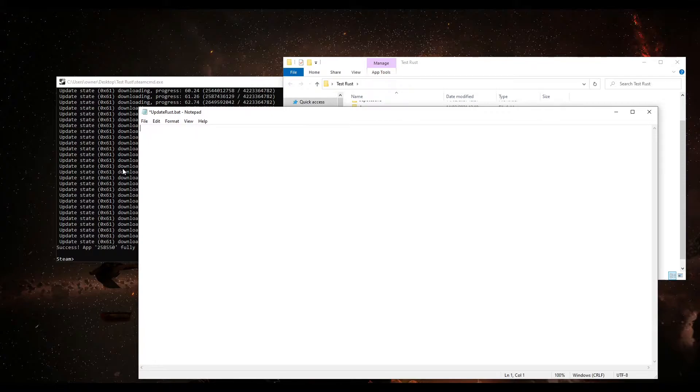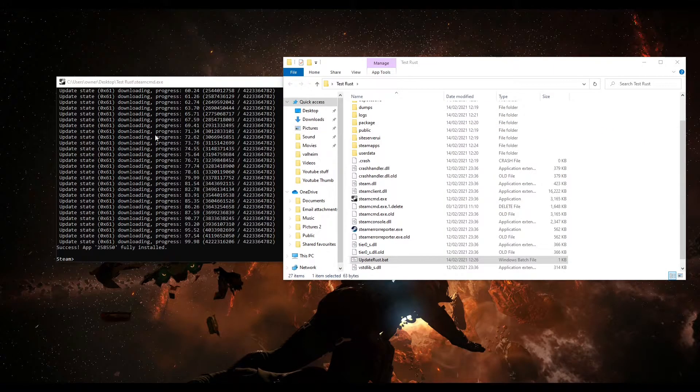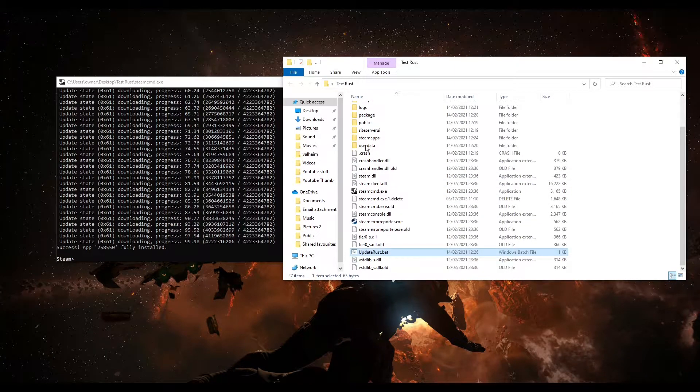Right-click the .bat file and go to Edit to open Notepad. Type the following: 'steamcmd.exe +login anonymous +app_update 258550 validate +quit'. I'll put this in the description so you can copy and paste it. Basically it tells SteamCMD to open, log in anonymously, check for the latest Rust server files, and then quit. Click File, Save, and exit Notepad.